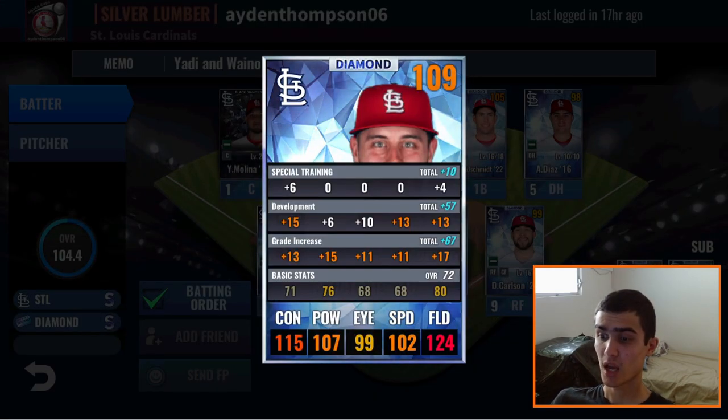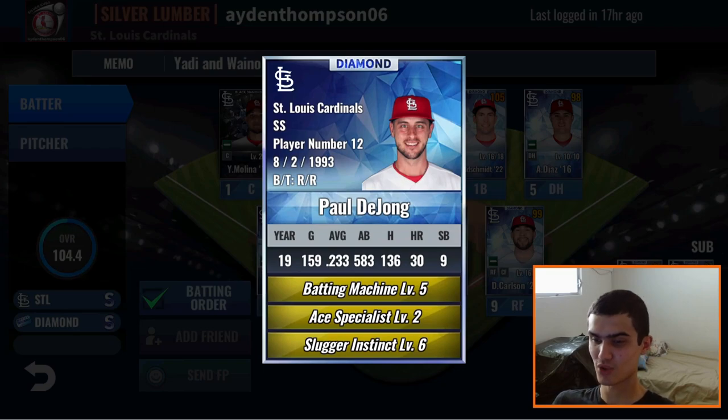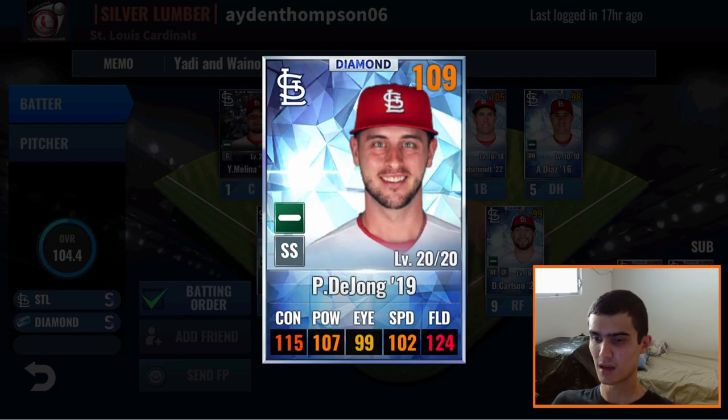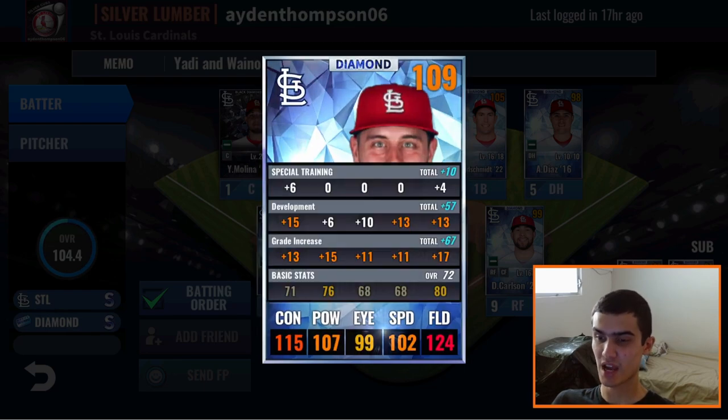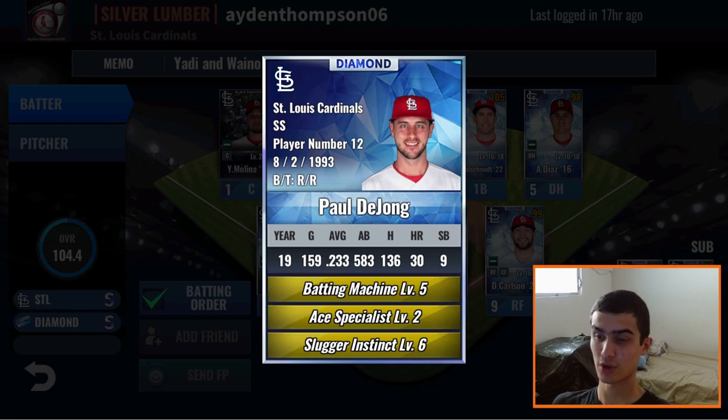Sixth is a Paul DeJong 2019 card — I believe this is his best year for the Cardinals, even though he has that incredibly high fielding. Looks like he went all out with that fielding in special training. At level 20, he has 15 to contact, 13 to speed, 13 to fielding. If you want to make this card good, 13 or less to the right side is ideal. Skills: Batting Machine, Slugger Instinct, Ace Specialist. Ace Specialist is definitely an underrated third skill, especially for normal cards on free-to-play teams. Keep this skill set and maximize Batting Machine and Slugger Instinct. If this is maxed out as is, I would use a skill reset ticket — make Batting Machine and Slugger Instinct level 6 so they can get to diamond when you finish special training him. A retrain is definitely in order, and make sure Batting Machine and Slugger Instinct get maxed out.